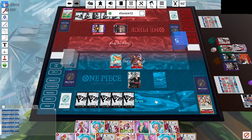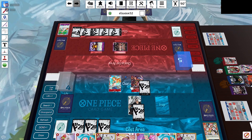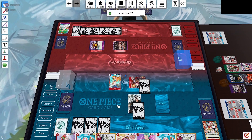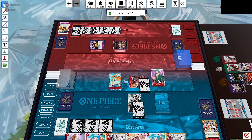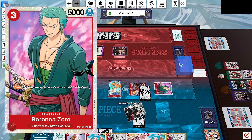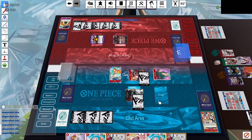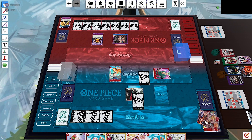We start with 5 Dawn and put 1 on Zoro and 1 on Usopp — Usopp is now at 5,000 due to Zoro's ability. Usopp threatens the leader for 5,000 and the opponent takes a Sheikki out of his hand to block, which is good — we don't have to deal with Sheikki later. Then we play the Rush Zoro who rushes in for 6,000; he takes a life. We use our leader Zoro for 6,000 and he takes another life, so he's down to 3 life with a bunch of cards in hand.